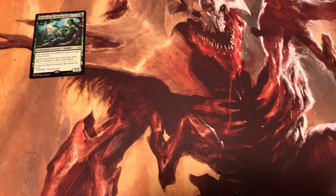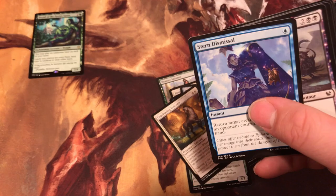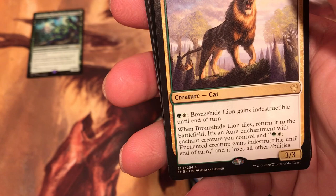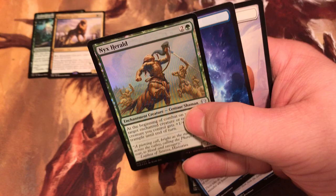Gotta put this in the right direction — there we go, so we can go through the cards. Okay, first we have the Spinner, Iris, Stinger, Games, Cubress, Scout, Unicorn, Smithal, Danchal, Marauder, Harpy, Wardens, Memory. And the rare is the Bronze Hard Lion for two. Bronze Hard Lion gains the Instructors until Unturned. When Bronze Hard Lion dies, return to Bailfield. It's a war enchantment — target a Creature you control and two mana, and that Creature gains the Instructors until Unturned and loses all other abilities. Very nice.